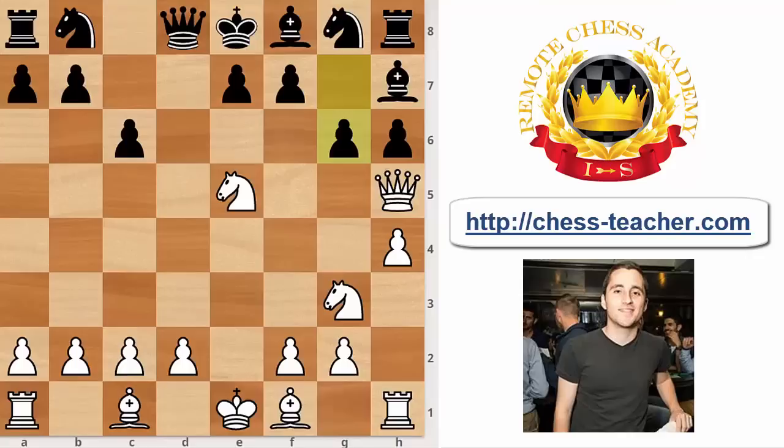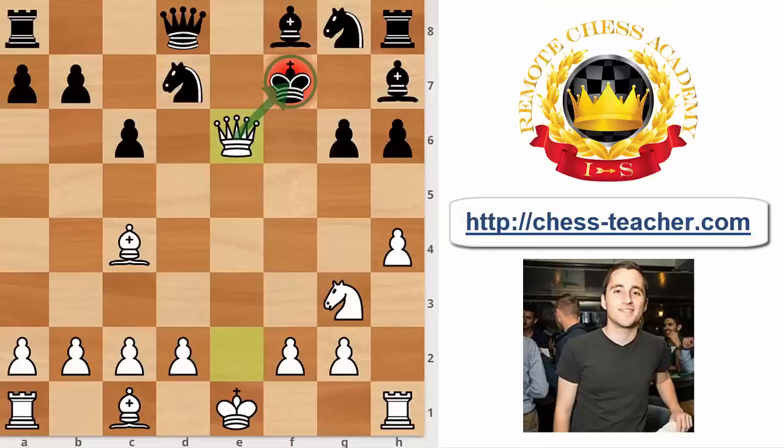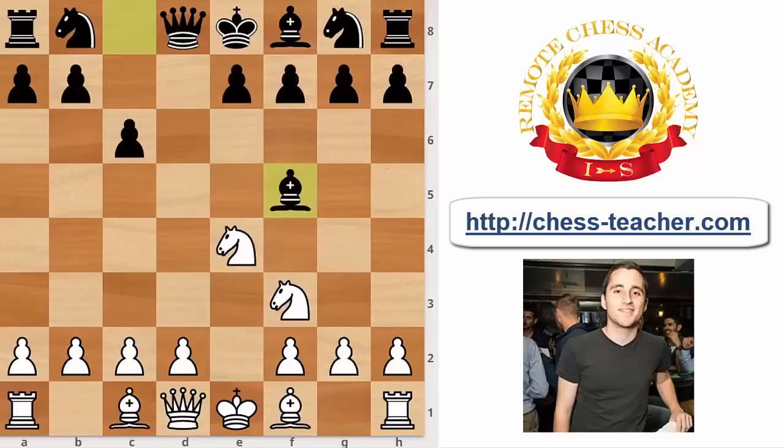White is not even forced to move the queen immediately — he can play the intermediate move Bishop to c4, another tempo-gaining development move threatening Bishop takes f7 checkmate. So black cannot take the white queen on h5. After e6, the queen retreats to e2. Not only does white have a huge development advantage, there's a devastating threat of Knight takes f7 followed by quick checkmate — for example, Knight d7, Knight takes f7, King takes f7, Queen takes e6, then Queen f7 checkmate. Black is already losing. The conclusion: Bishop f5 on move four looks logical but is actually wrong.